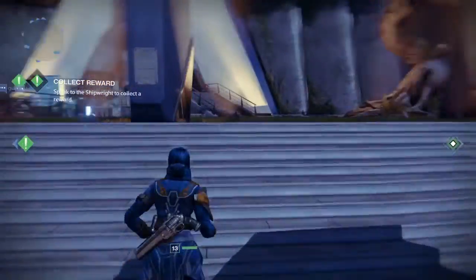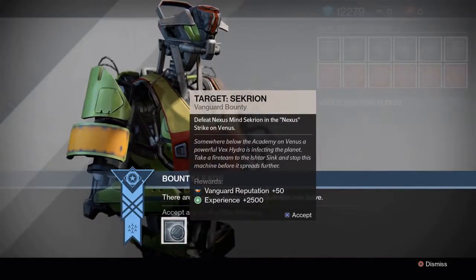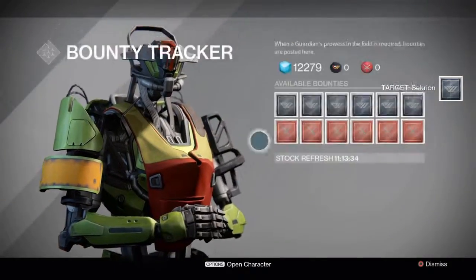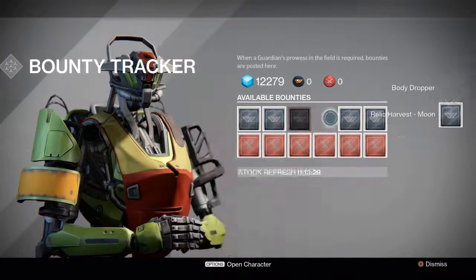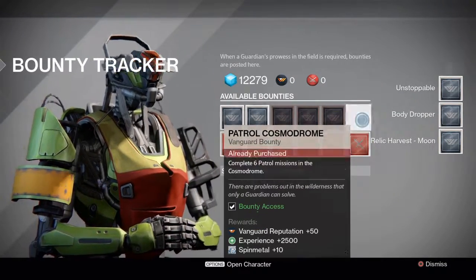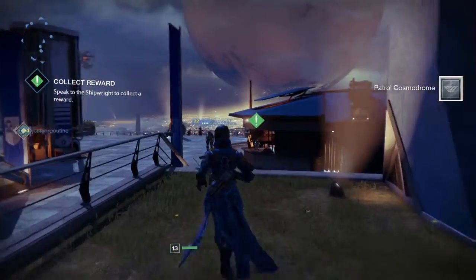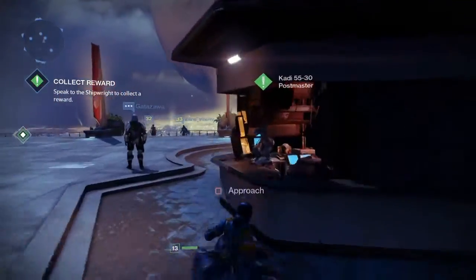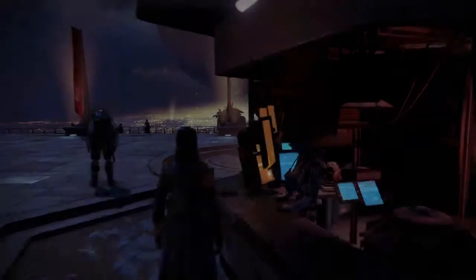So that's our vault sorted. We have to go see Amanda Holliday and Xander. Checking the bounties from Xander — impact shards on the Moon, 100 enemies without dying, 9,000 experience without dying, 6 patrol missions in the Cosmodrome. We can do all of that. And we have messages and a bounty lead.